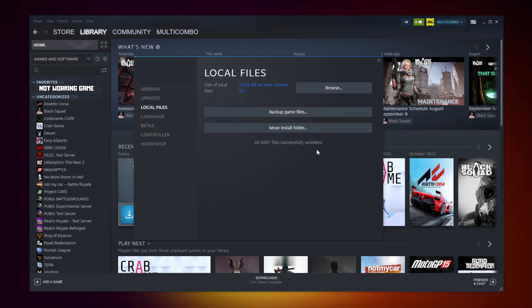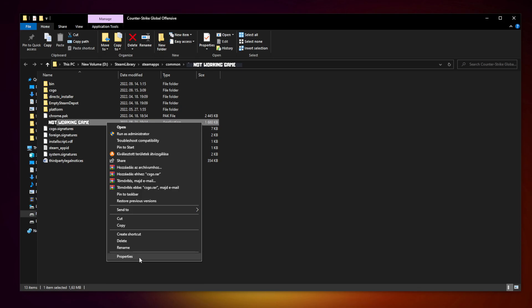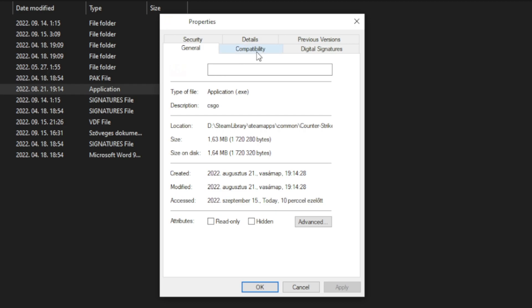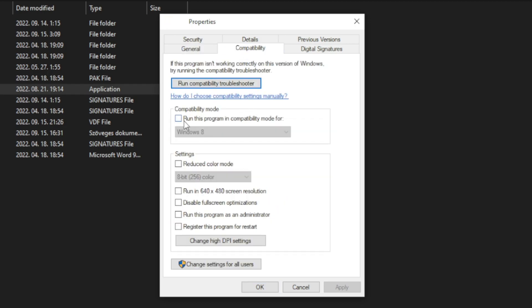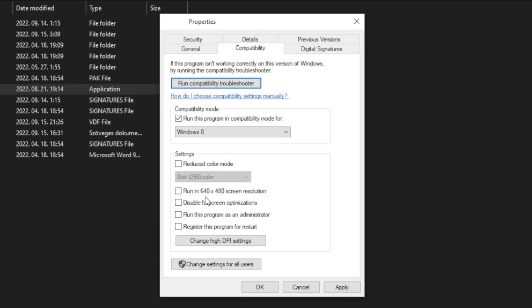After completed, click Browse. Right click the not-working game and click Properties. Click Compatibility. Check Run this program in compatibility mode. Try Windows 7 and Windows 8. Check Disable full screen optimizations and Run this program as an administrator.